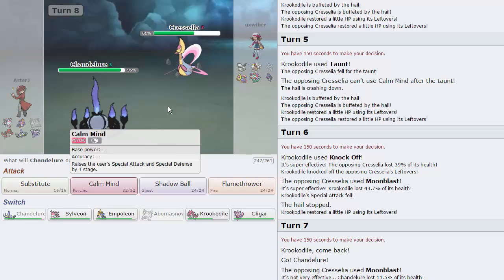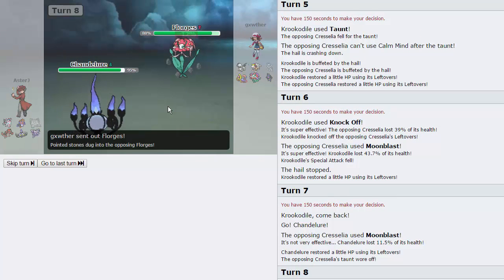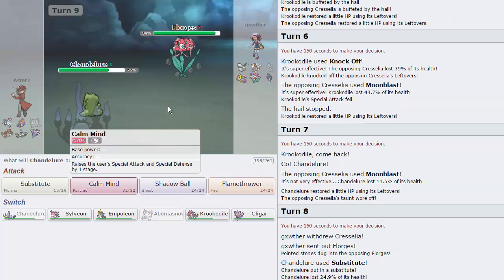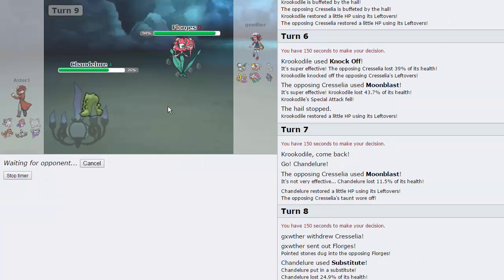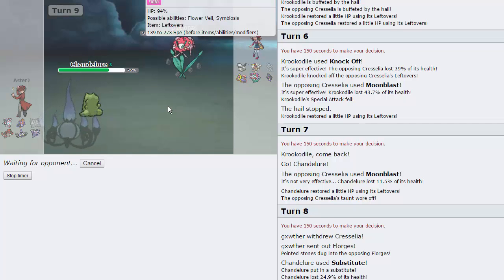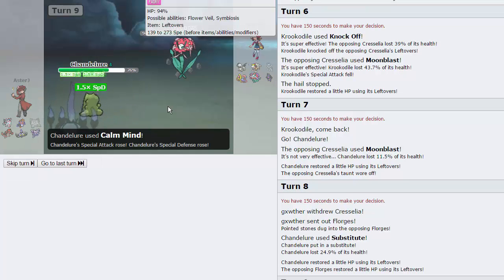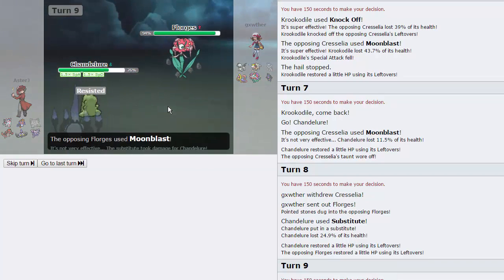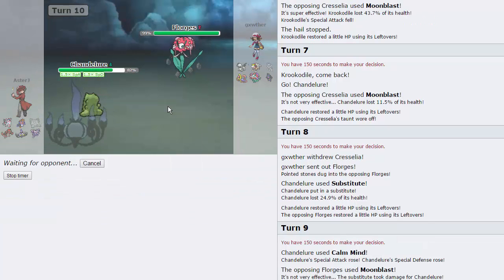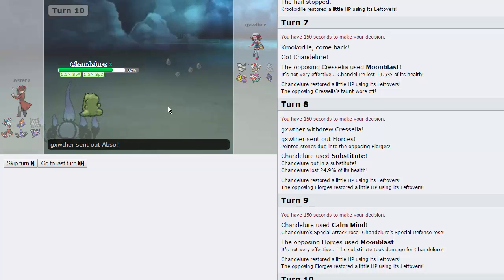I'm free to Sub here actually — and that's exactly what I'm going to do. He's going to switch out into Florges, and I'm pretty sure I win this war behind a Sub. I'll Calm Mind up here. His Moonblast will not be able to break my Sub because I resist it. He has to have some other alternative form of coverage to take me out. He goes for Moonblast — that's going to be resisted. I just take that no problem and fire off another Calm Mind. I'm free to set up all over this thing and proceed to win the game.